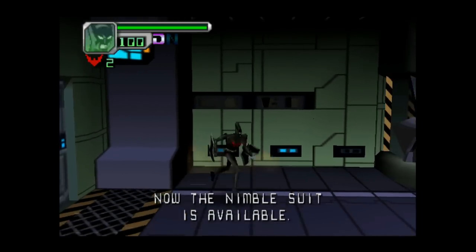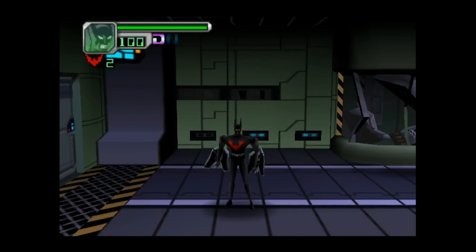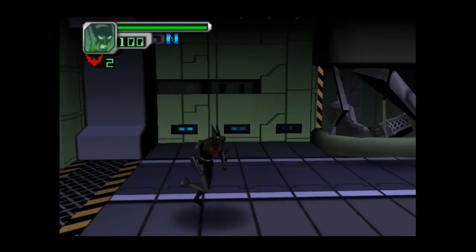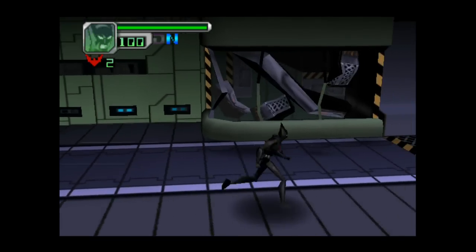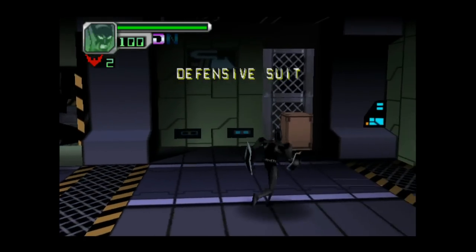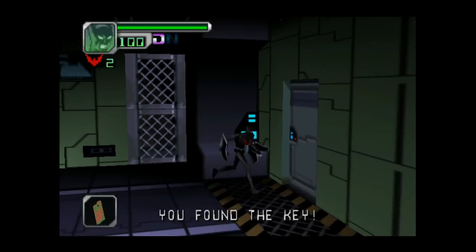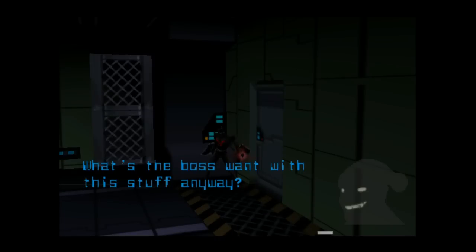There's no voice acting, in case you haven't noticed. Now, it controls on a 3D plane, by the way. We just got the nimble suit, which if you press down on the D-pad will transform you into nimble Batman, which you can double jump and do a flying jump kick. But I'm just going to stick to defensive and only use the nimble when I have to. And now we've found key cards.